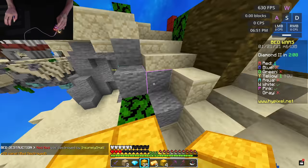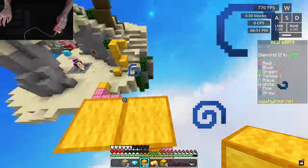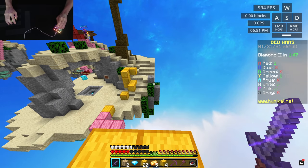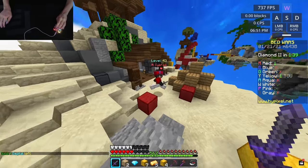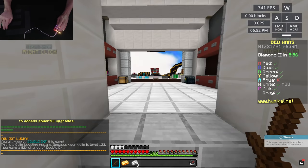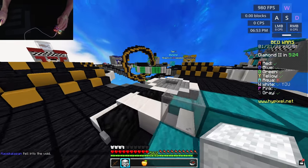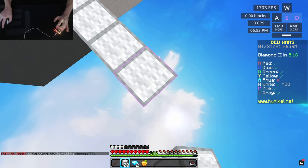I 180'd him right there. Let's get his bed. He does have mining fatigue so I need to eat a golden apple. Please don't knock me off — thank you. We gotta run, I'm getting out of here. This is so bad — what do I even do? What cape is that? I'm getting distracted way too easily. Red seems like he's trying to team with pink. There's enough diamonds for protection now, so I'm gonna get pink's bed and then buy protection.